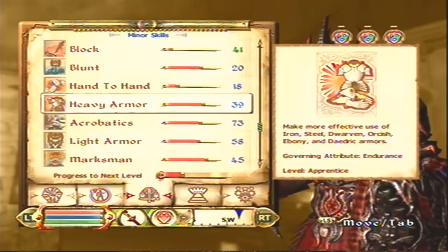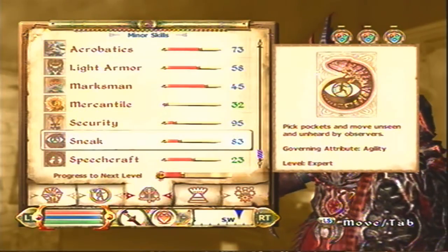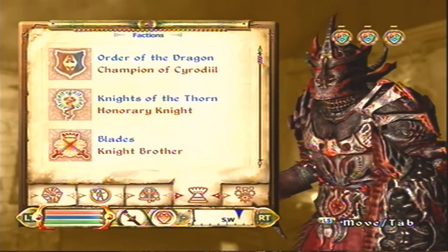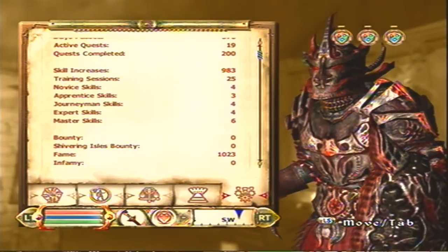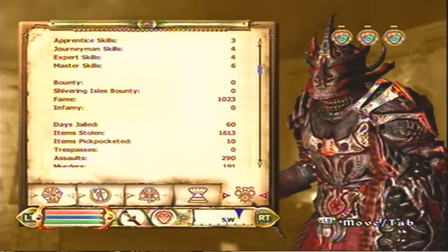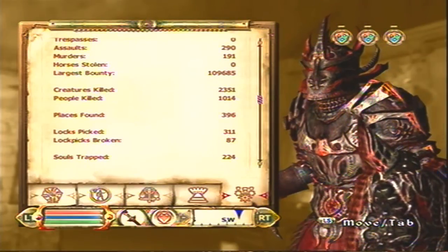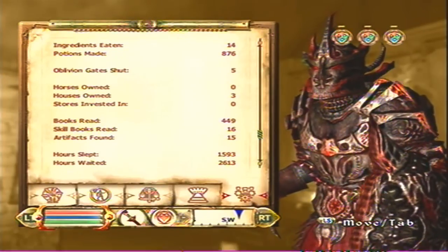I had Mysticism to 100 on a save game, but I accidentally saved over it with an earlier save, so I lost it. I also had like 50 hand-to-hand, but that went back down to around 20. I'm at the top of every single faction. I've done 200 quests, 983 skill increases, my fame is 1,023 with zero infamy. I've been jailed for 60 days, my largest bounty is 109 grand, killed a lot of people, found every place — basically.